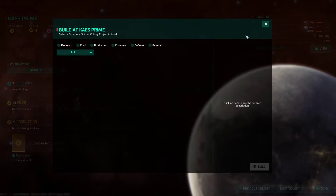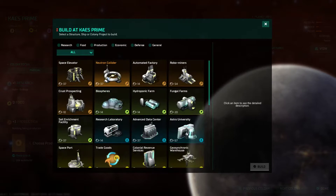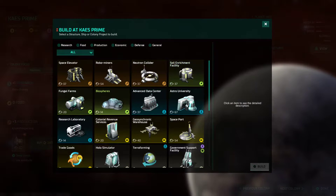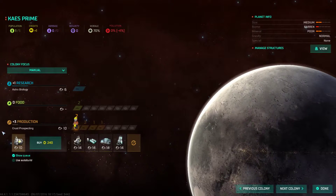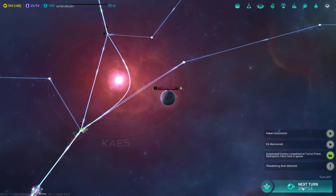It's an aesthetic as well as a strategic thing. Let's get this guy in production. We've had to do this pretty routinely, so you guys that have been watching since the beginning of the series know what I'm up to. Let's go ahead and build the crust prospecting first, followed by the automated factory, followed by the hydroponic farm, followed by the biospheres, followed by the government support facility. I'll go ahead and buy the crust prospecting so it is finished a little sooner.